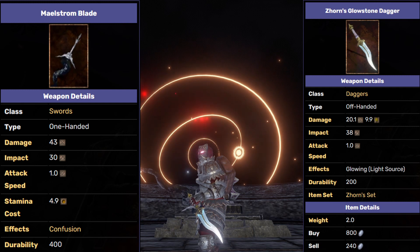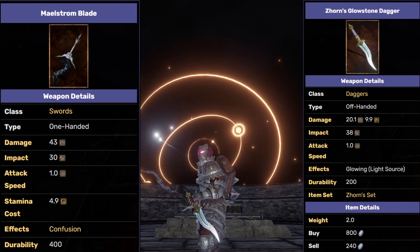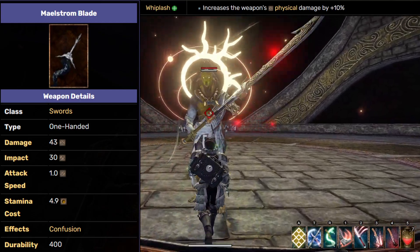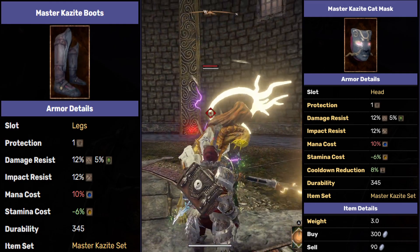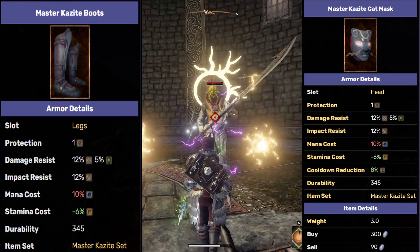Zorn's Hunting Dagger is pretty easy to get. The Maelstrom Blade can be tricky, as it is a sword you craft from boss items from Unknown Arena. I advise you to craft it on a character and put it in a legacy chest so you can get it early on. Enchant it with Whiplash for even more physical damage. I will also be using the Master Kazite Boots and the Master Kazite Mask, the cat one, which are also legacy items.